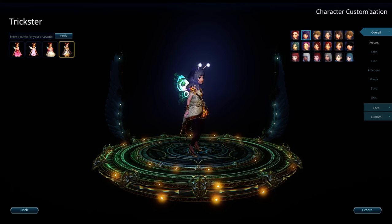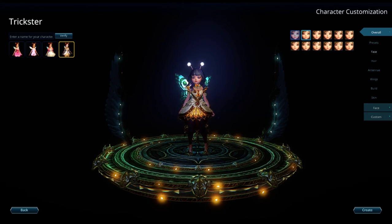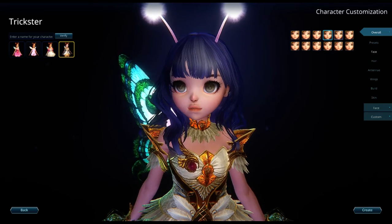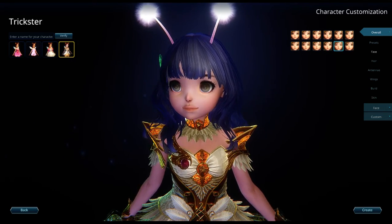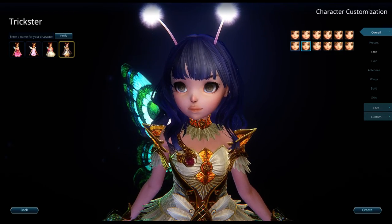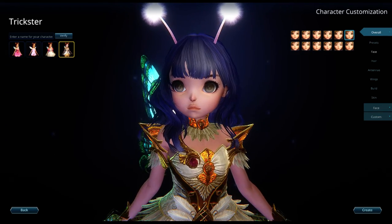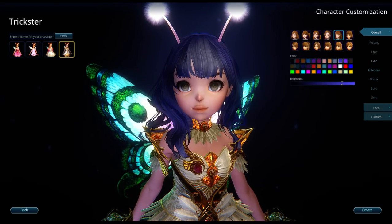Oh it changes the wing type too. Okay so let's go ahead and do presets. Can I zoom in? Oh yes I can. It's just kind of the normal cute little kid faces, to be completely honest. You can see the different types. I kind of like this one — I think that one's cute too. I think I like this one the most though, so I'm going to go with that face.